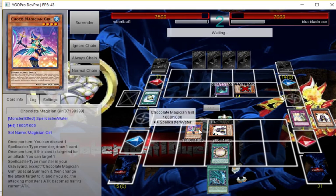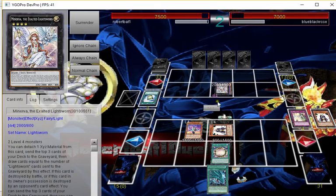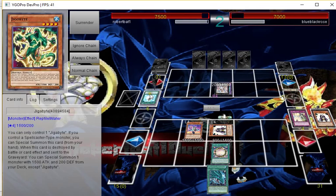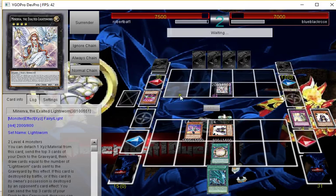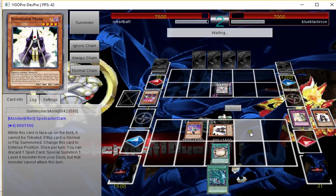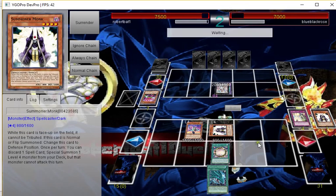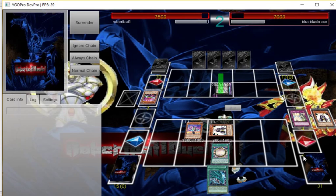Depending on what happens here — if he can deal with Coco then he's probably going to make Castel or Minerva. Yeah, he made Minerva, so he's going to mill three — hopefully get some draws. He did not get any draws. Pretty good on my part. He's probably going to attack into the Summoner Monk — there's no reason not to.